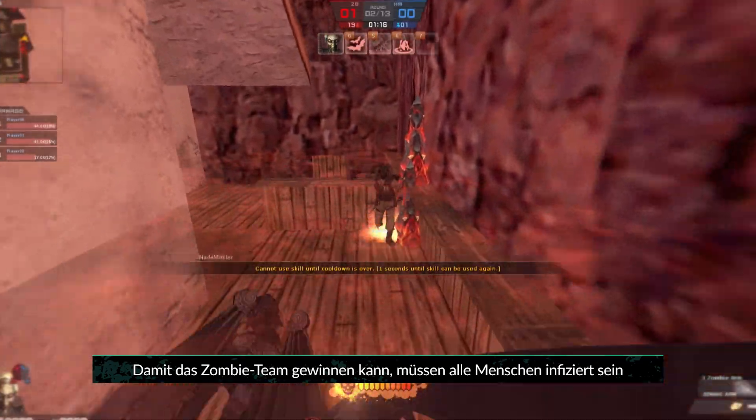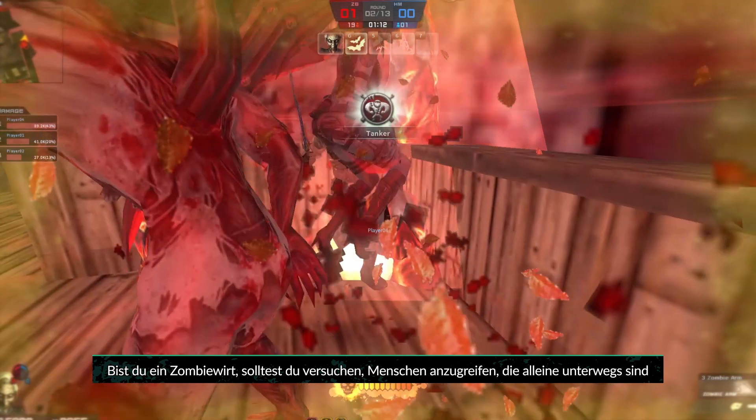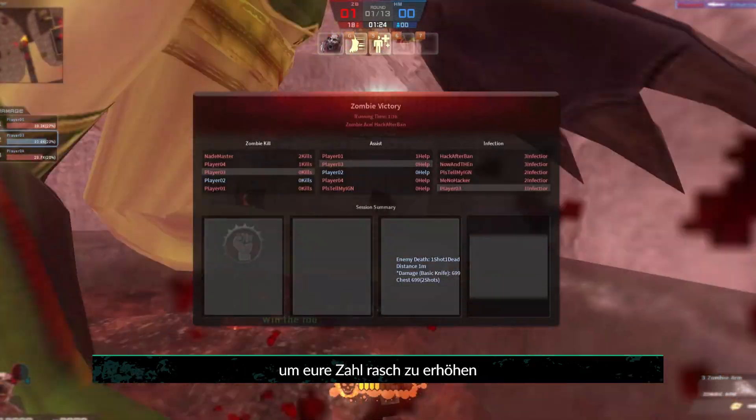For the zombie team to win, all humans must be infected. If you're a host zombie, try to target humans who are wandering around alone to quickly increase your numbers.